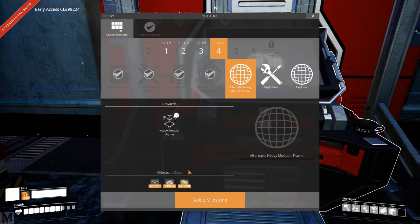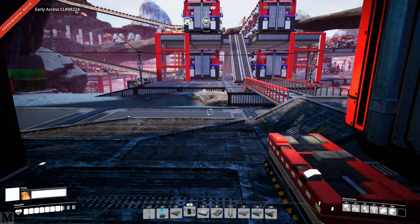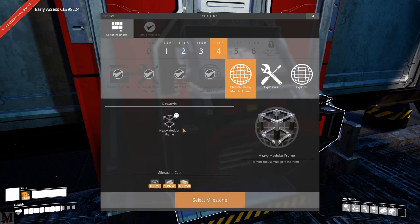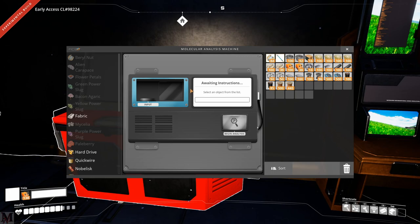For example, the heavy modular frame alternate recipe used to take rubber and plastic, but we didn't have rubber and plastic at that time. Now it takes concrete, encased industrial beams, and module frames. Some of those costs have been changed, and the jetpack cost has been changed as well. They're so minor it's not really worth mentioning each one. On top of that, speaking of alternate recipes, there have been a lot more alternate recipes added to the game. Also, they've made it so you cannot craft alternate recipes in the crafter anymore. Most importantly, in the M.A.M., you remember how when you used to do your research for your hard drives it would pop up with three different things and sometimes those three recipes were similar or exactly the same? They've made it so that no longer happens — you'll have three completely different recipes. That's super cool and I'm super happy about that.